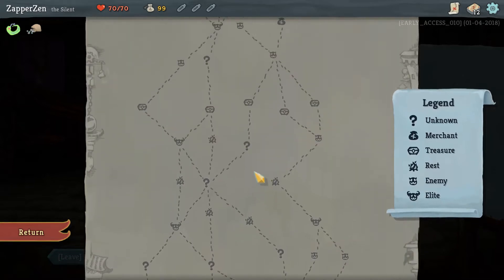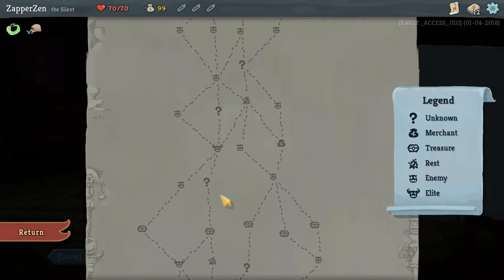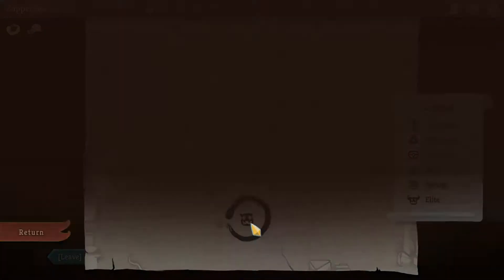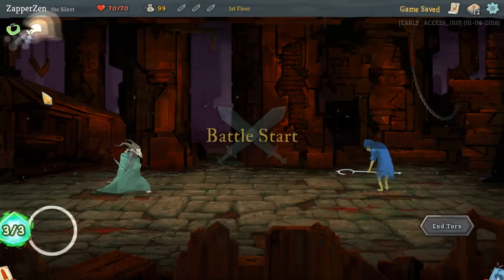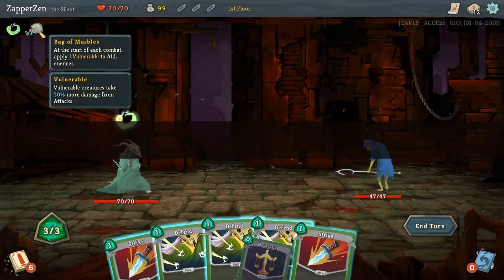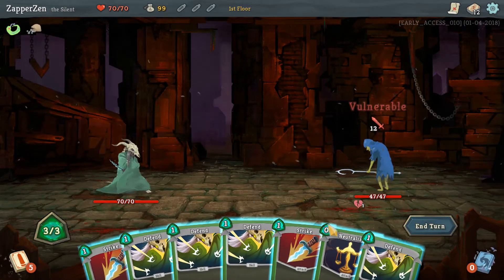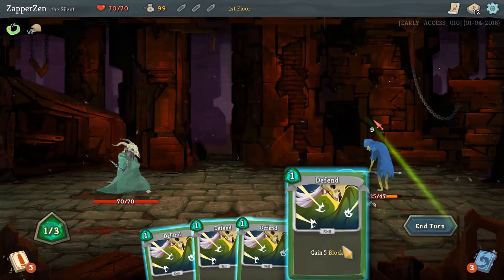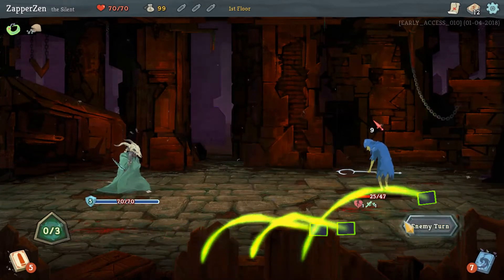We won't fight any elites though, which might set us back. We'll start here - it'll give us some diversity on our initial choice as well as the splitting path in the middle. And give me that vulnerability. Thank you very much. Also make you weaker because it's free. Slicing off nine right off the bat is a wonderful feeling.